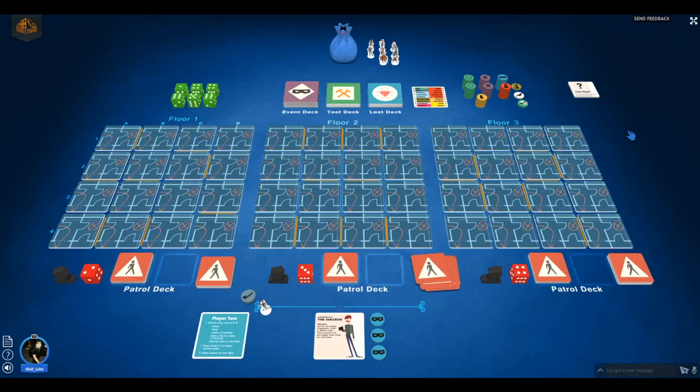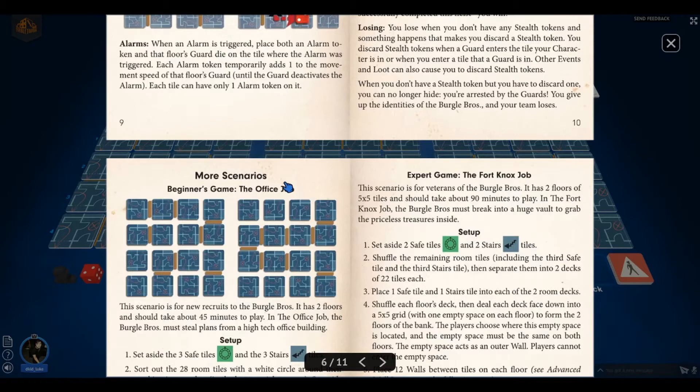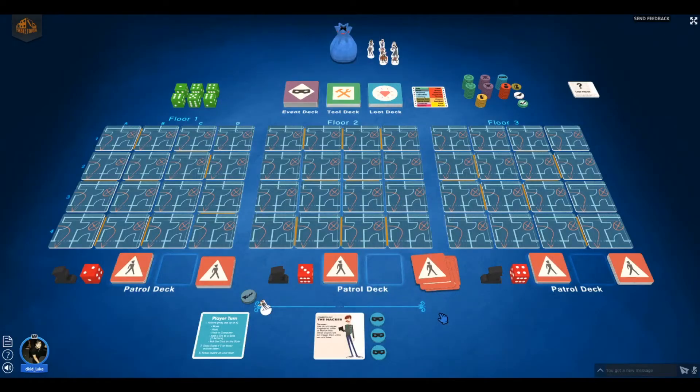Burgle Brothers is about a heist — in this case, a bank heist of three floors. I will be stealing from three safes, one from each floor, and then escape through the stairwell on the third floor to the roof where the helicopter is waiting. There are guards walking around the floors, and if a guard sees me, I have to lose a stealth token. If I lose my last stealth token, I lose. So technically I have four lives even though I have three stealth tokens.